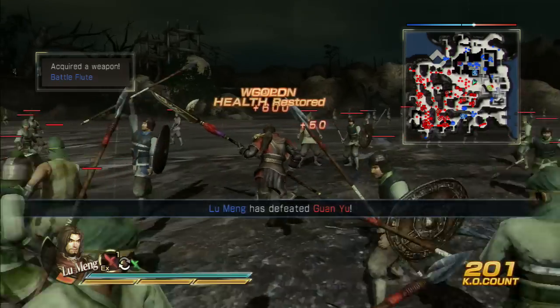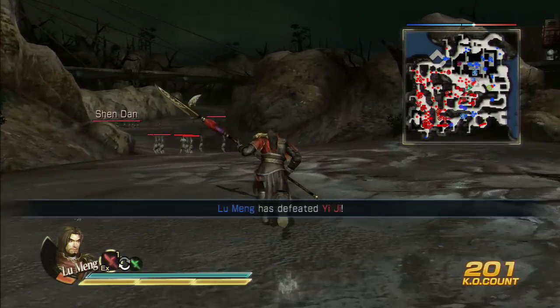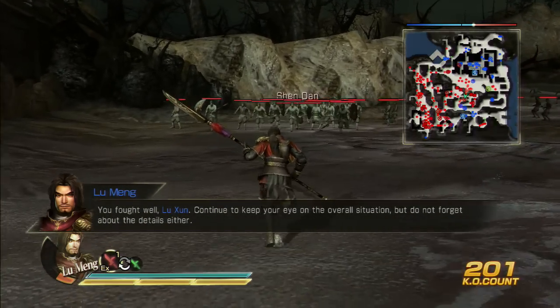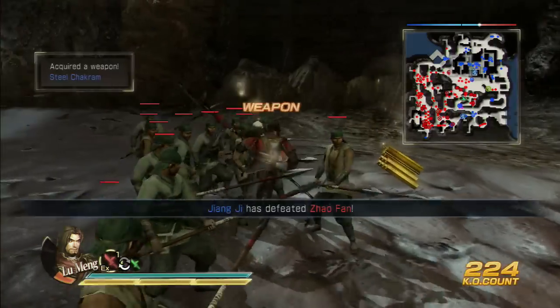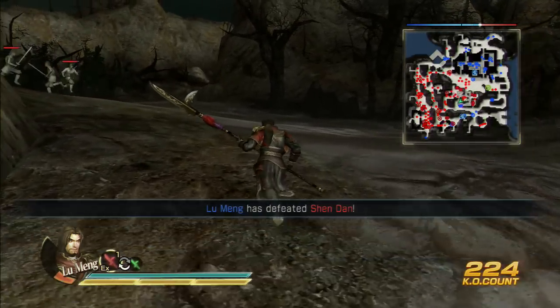You want to start working your way up to where the arbalests are, because your next mission is going to be to defeat Zhao Gang, if I remember correctly. So let's defeat this guy here and start heading over.